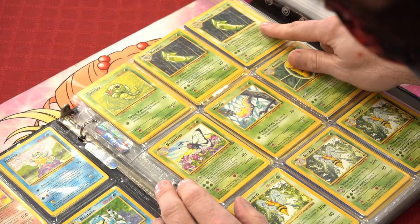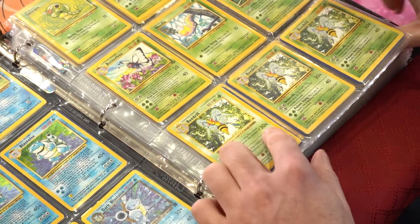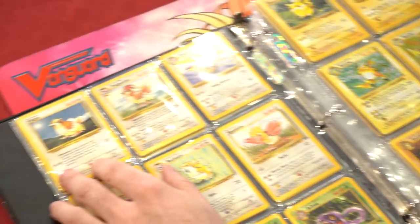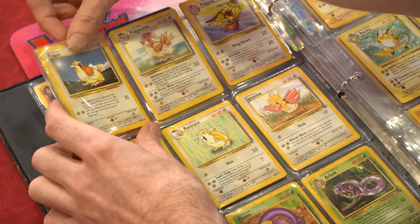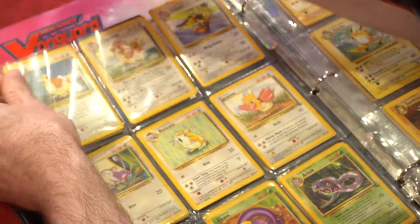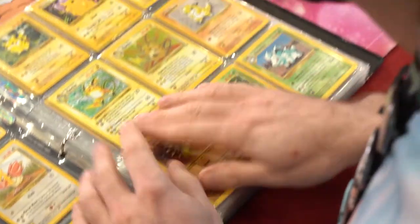Shadowless — not reverse, they didn't make reverse back in the day. Butterfree, Weedle, Kakuna, Beedrill Shadowless, Beedrill Base non-Shadowless, Beedrill Base 2. Pidgey and Pidgey Shadowless — I believe there are two Shadowless Pidgeys in here, yep there they are. Pidgeotto, Pidgeot, Rattata, Raticate, Spearow, Fearow, Ekans.